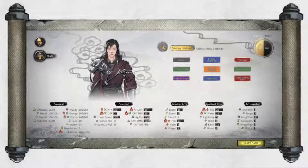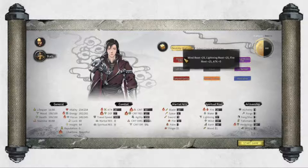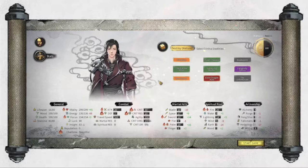Heavily Gifted, Tortured Genius, Wind, Lightning, Fire Root - and you can't click on these and keep rolling because it will just reroll all of it. I could tell you what all these stats down here do, but I think you can kind of tell by the names.